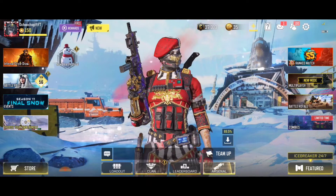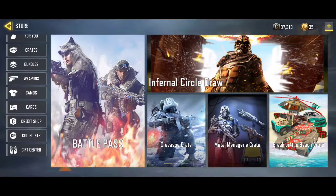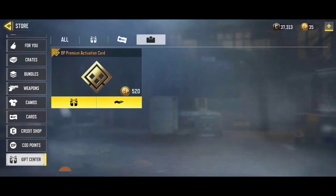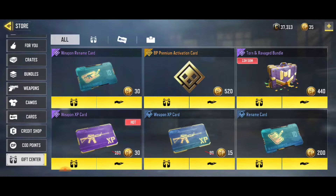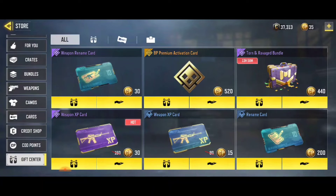First of all, how to request a gift from your friend. What you do is go to your credit store, go to the store, and go to the gift center. Right now if you go in there they have a bundle pass where you can request for a bundle.